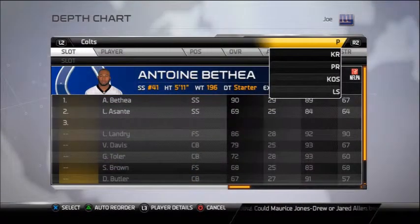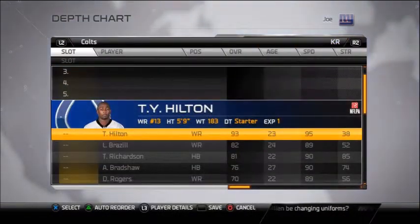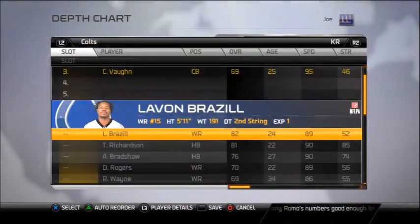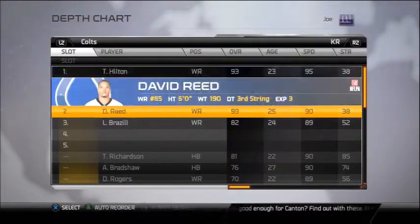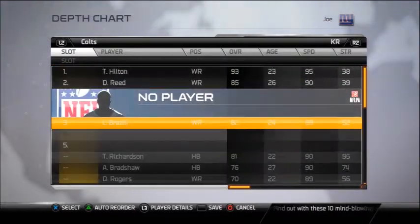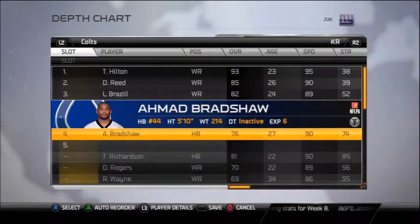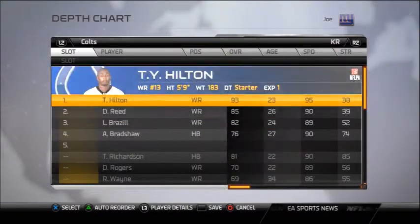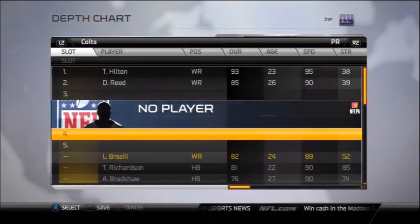Kicker: Adam McTerry and Pat McAfee. For kick return, you might want to put T.Y. Hilton — he's the fastest guy you can put in there. But this guy is probably going to drop the ball, so make sure David Reed is there as backup just in case. You might want to try Bradshaw in kick return, but I think he's going to fumble most of the time. Just keep David Reed and T.Y. Hilton in there. The punt returner is going to be T.Y. Hilton, with Reed and Bradshaw behind him.